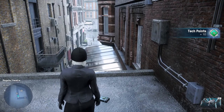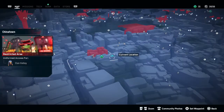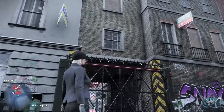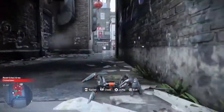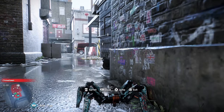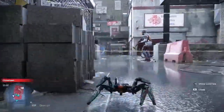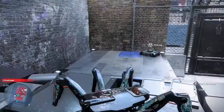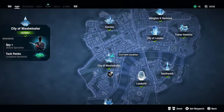Next we're heading into Chinatown, going into enemy territory — Clan Kelly territory. We're going to throw our spider bot in, because the spider bot is the most useful tool for tech point collections in the Westminster area. We head through this gap and jump up on top of the crates, where our tech point is just sitting there waiting to be collected — another 10 tech points for us.